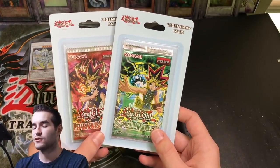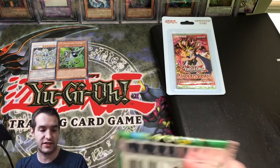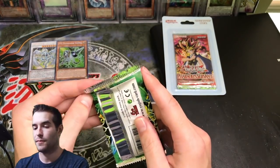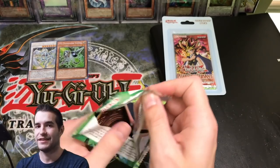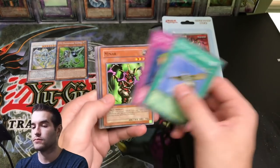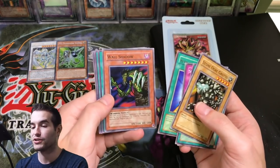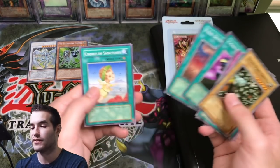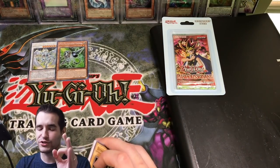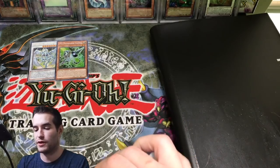So we have two packs - Spell Ruler and Pharaoh's Servant. Why not go for Spell Ruler first? Let's see if we can pull Blue-Eyes Toon Dragon. The Spell Ruler version is extremely pricey for some reason - that would be pretty insane actually. Rising Air Current, Snake Fang, Miner, Stone Ogre Grotto, Wall Shadow, Chain Energy, Final Destiny, and Chorus of Sanctuary. No foil in the first pack, but we still have Pharaoh's Servant to redeem us.